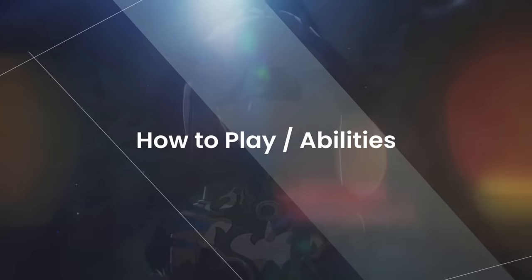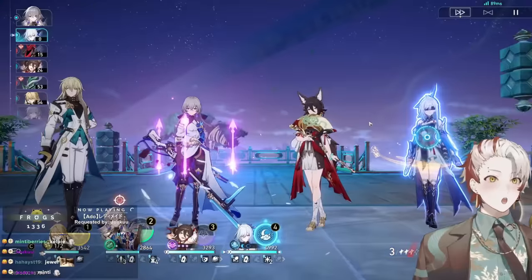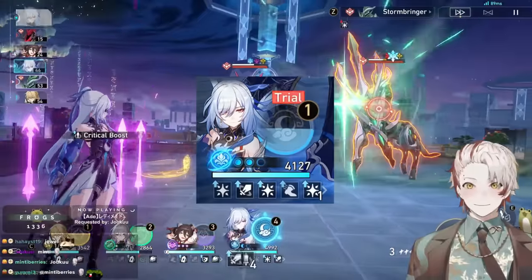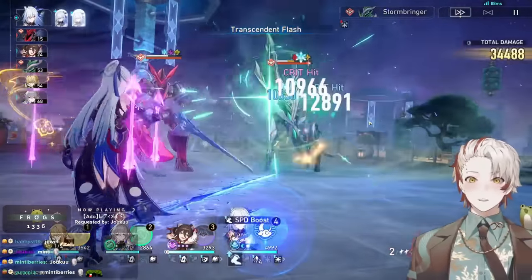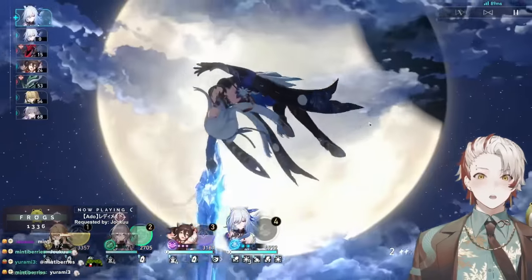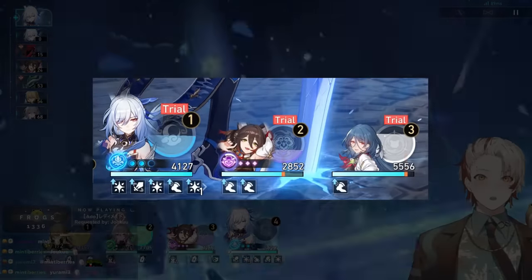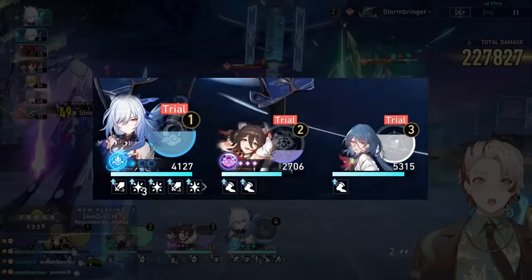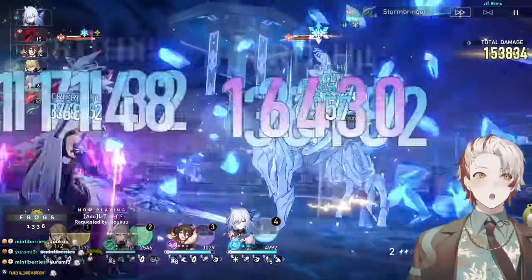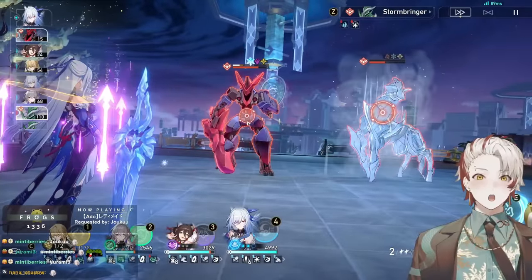Jing Liu's main gameplay gimmick is her Spectral Transmigration state. This happens when she gets 2 of her Syzygy stacks, indicated by her character tooltip. When she's in this state, she gains massive bonus crit rate, her skill is enhanced and becomes essentially a mini ultimate, and whenever she attacks, she sacrifices her teammates' HP to increase her own attack. This is when you want Jing Liu to deal all of her damage, using her enhanced skill and ultimate.